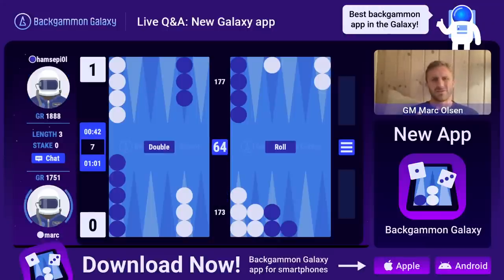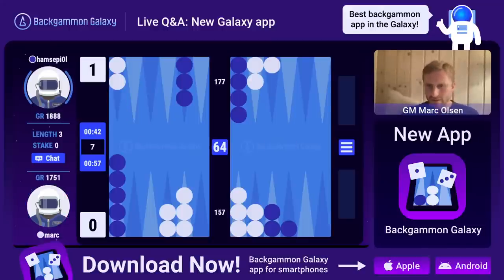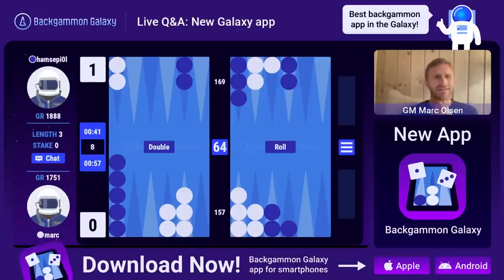I have to remember to double aggressively here because we're in a three-point match. It's Matthew Adrian - that's the first opponent I had. Ah, it's Hamse Piol playing me. Am I cubing here? It's a little bit early, not too far from it though.